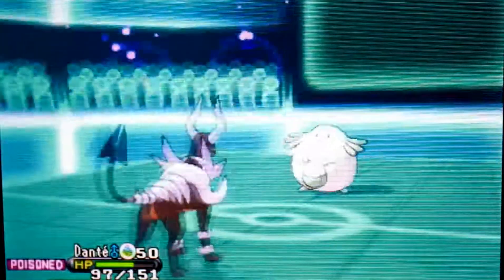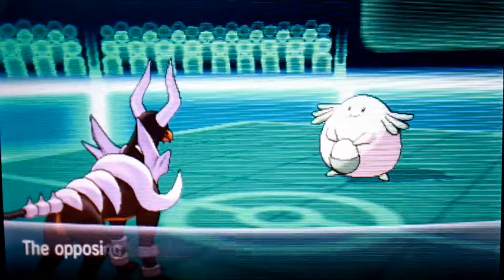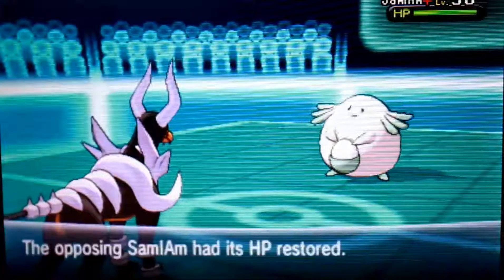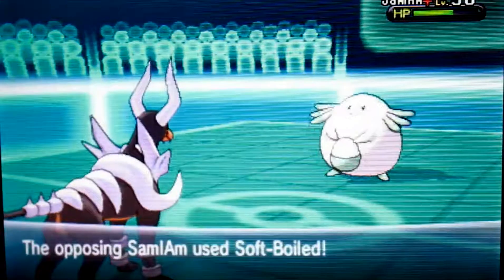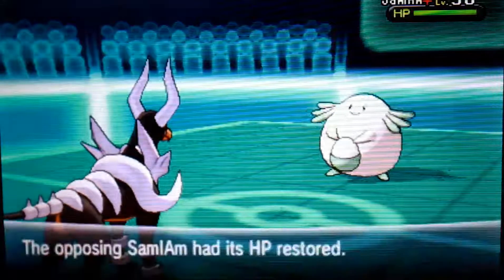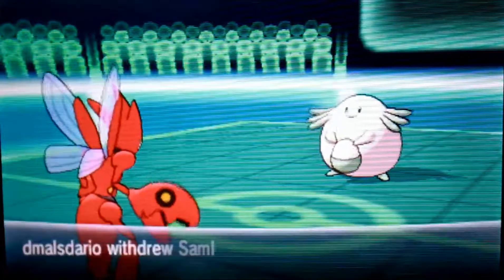In comes Sam-I-Am's wall — his unbreakable wall, Chansey. That Dark Pulse actually does a lot, considering it's a Chansey with Eviolite and sky-high defense. I go for a Nasty Plot again, thinking I could do a bit more damage — possibly enough that when Dante goes down, Chansey could be easily revenge killed. I go for a second Dark Pulse and it does a very disappointing amount, only about 30%, and Dante gets knocked out by poison. Dante did a good job, but the wall of a Chansey just outbests him.